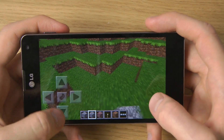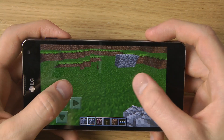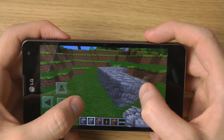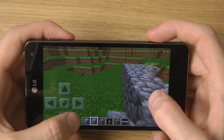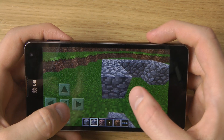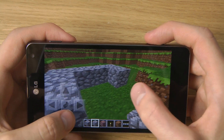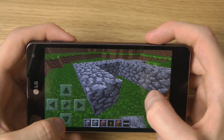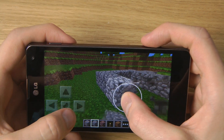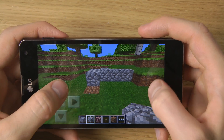Of course you can build something over here by just tapping wherever you want to place the blocks. It's easier to do this with a bigger display like the Galaxy Note or an Optimus G Pro, even though this display is also fairly big. Of course we can also remove blocks very easily by holding in, and it will remove the blocks.